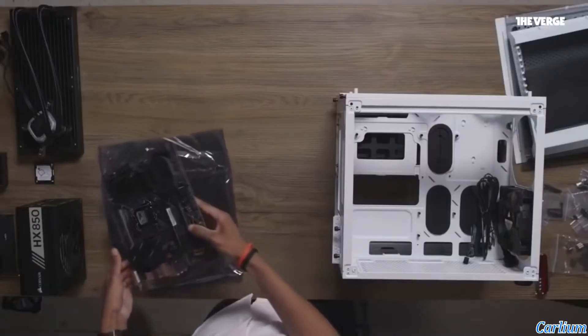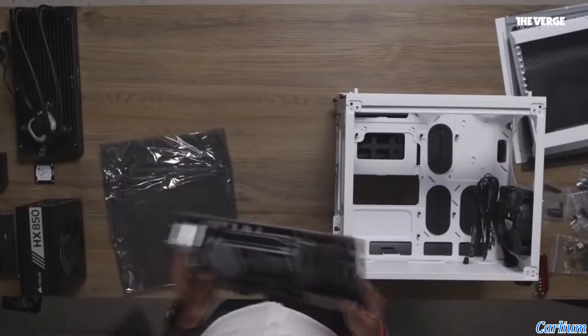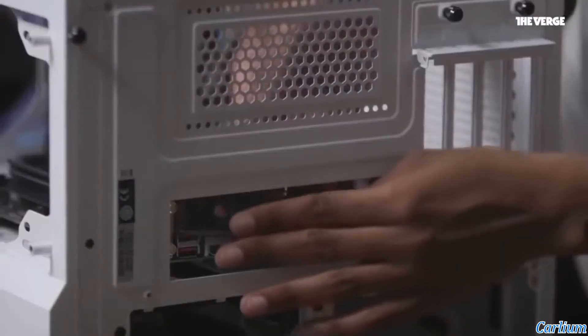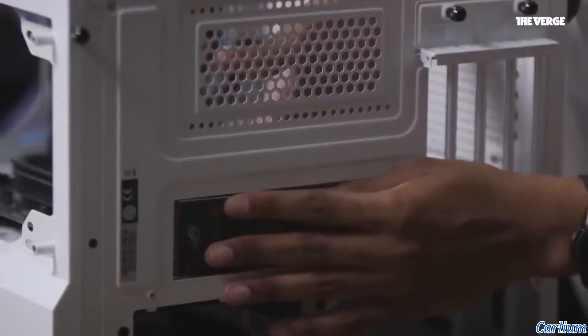The Verge chose a Dell motherboard, but I chose Asus's Z motherboard for two main reasons: it has built-in Wi-Fi and Bluetooth, and it also has support for M.2 NVMe SSDs, meaning you can get really fast SSDs that are easy to install.